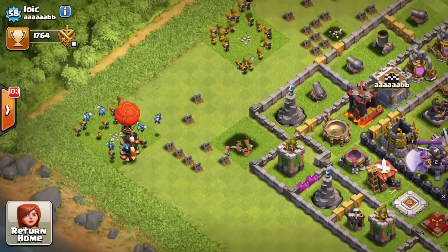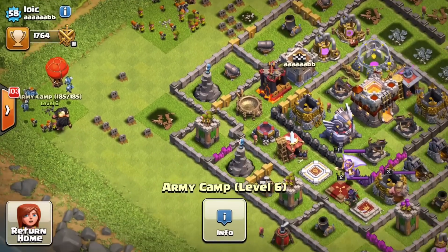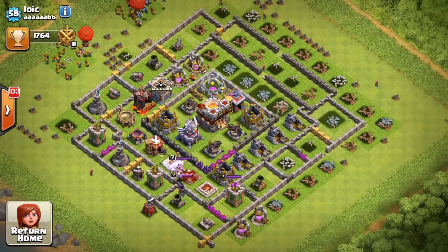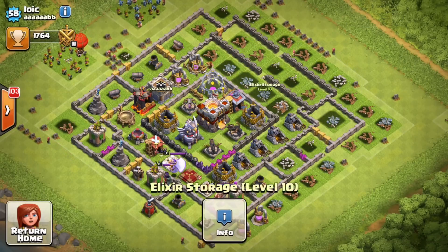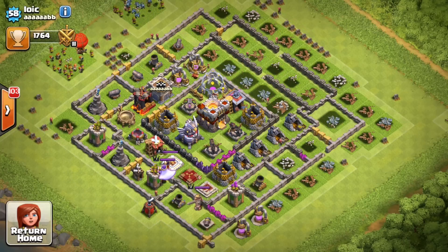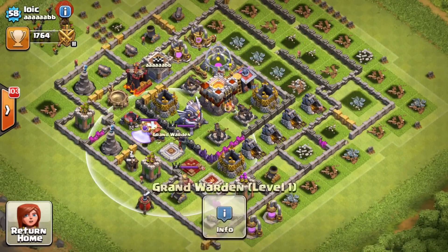He still has level 1 walls in the center of his base. Looking at his army camps, he has level 1 minions and level 1 valkyries in there — minions are like a tier 2 or tier 3 troop. He's clearly spent a lot of money on this game. I really recommend maxing out every single one of your buildings before moving on to the next town hall — exactly what Lowick did not do.